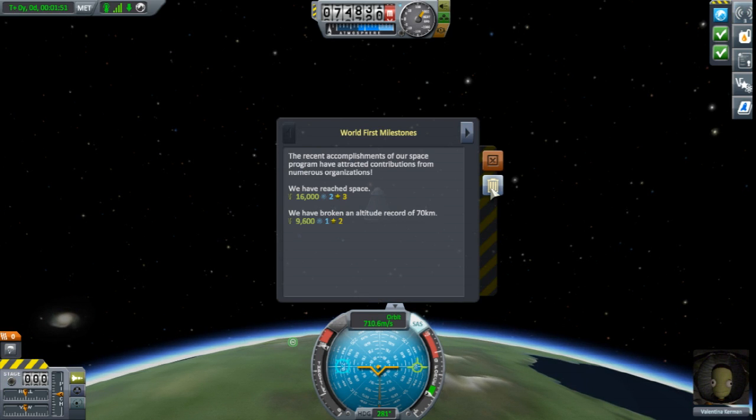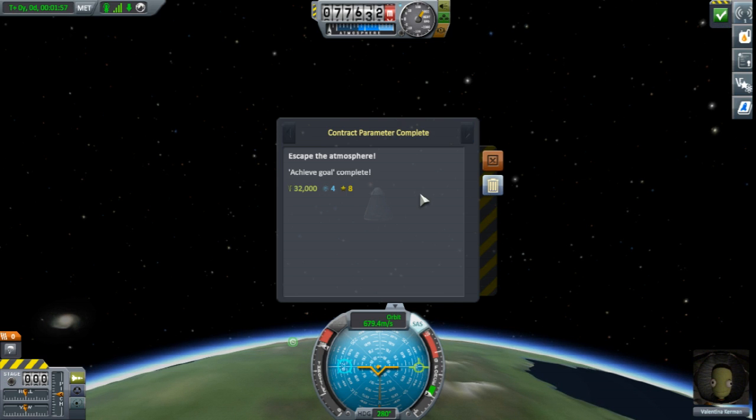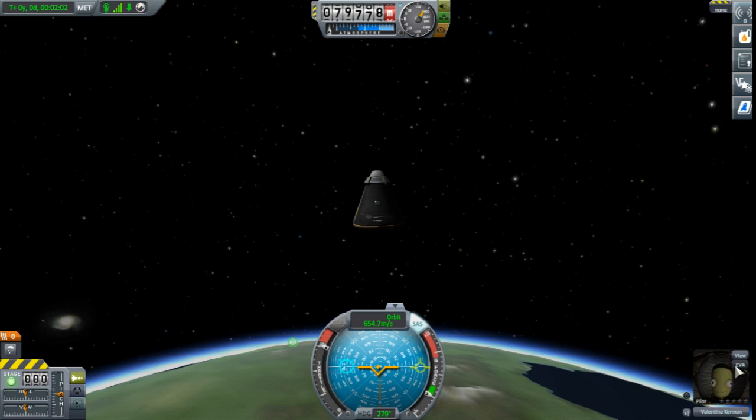There we are, we are in space technically. We have reached space, we have broken an altitude of 70k. And now we have to come back. Achievement goal - good. I can't take another crew report.